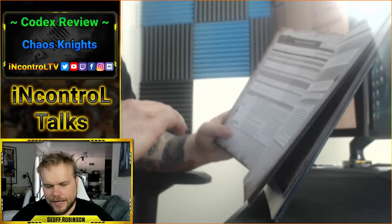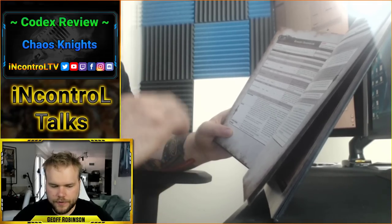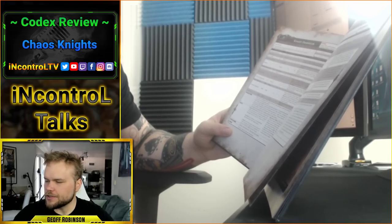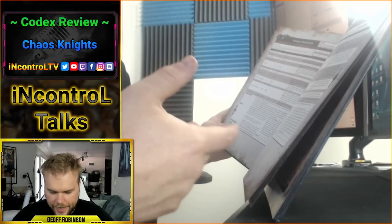To talk about the Knight Despoiler: its strength is eight, toughness is eight, 24 wounds, four attacks, leadership nine, save three-plus. All of that is exactly the Imperial Knight — that will be your theme throughout this. The difference is when you go the melee version you get one extra attack and one extra weapon skill, just like that. Its rules are exactly the same for the abilities: it's a super heavy walker, Ion Shield, it explodes normally.